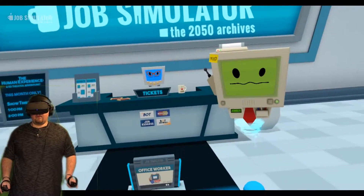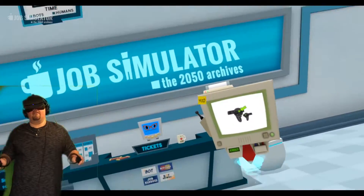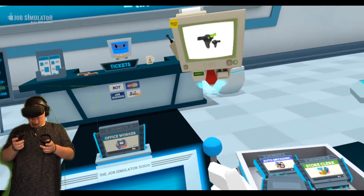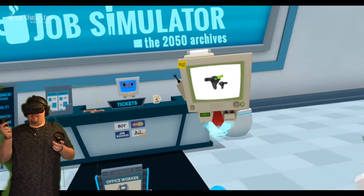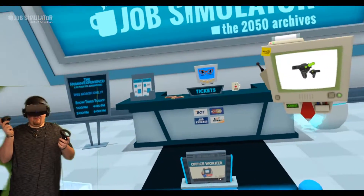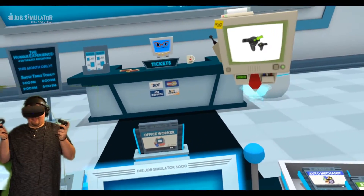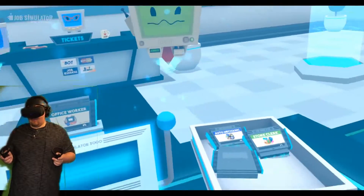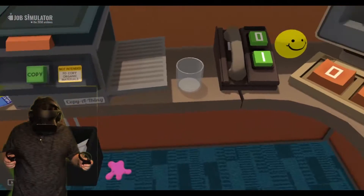Hold on there. You gotta know how to get back here. You don't want to get lost in virtual reality. Hit the menu button to come back. Try it now. I'm still getting used to this. Is it this menu? No, that is the wrong menu. Go back. This button. Time to job. Oh, that button. Okay. Oh, here I am. I'm standing in the wall. Oops.